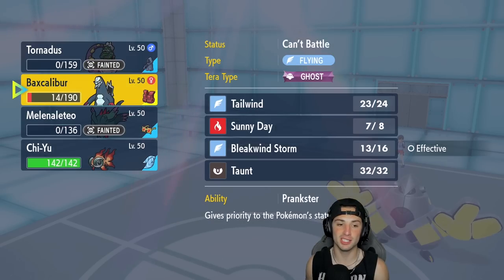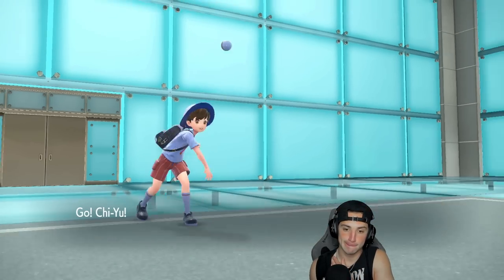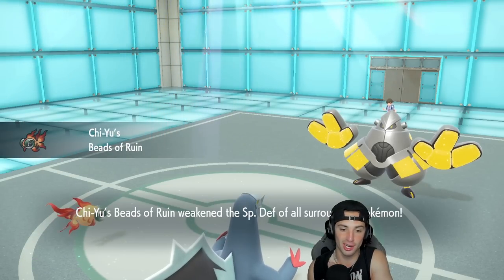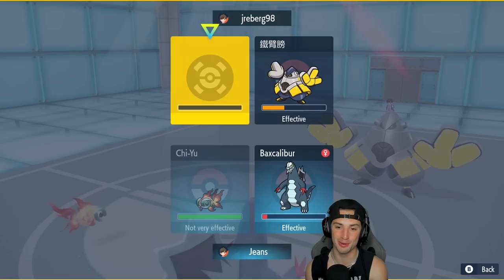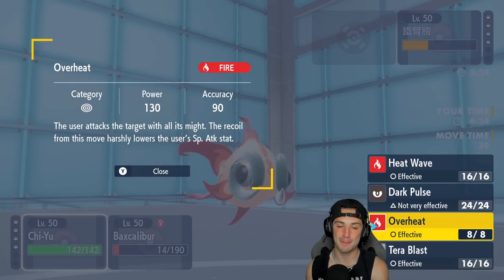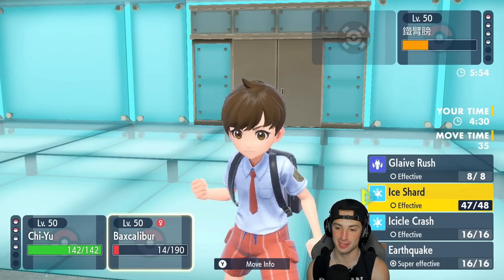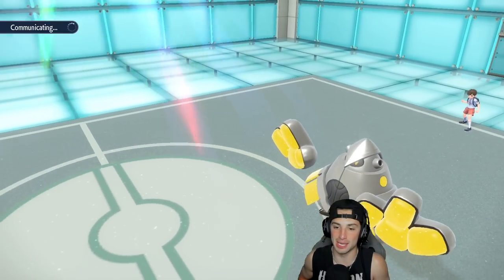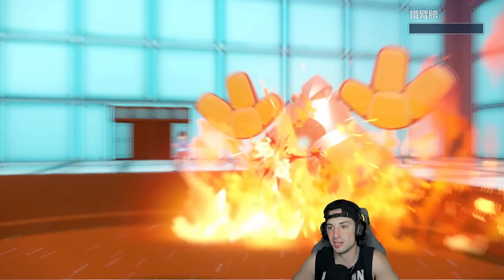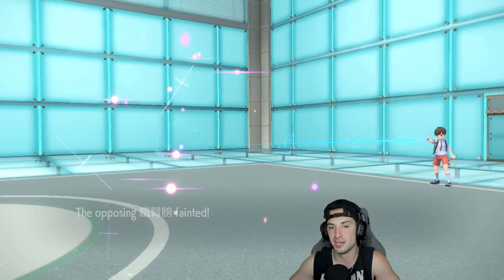I bring out Chi-Yu. I have Overheat in the sun. I'll go into Overheat — base 130 STAB in the sun — and then a big Glaive Rush at 120 base power. That's going to be game, set, match. Match number one — we take out a top tier meta squad. Absolutely love it. Baxcalibur coming in clutch in the back end. Let's hop into our second match.